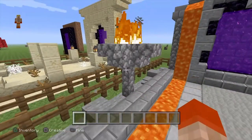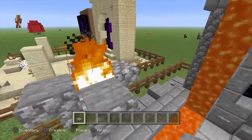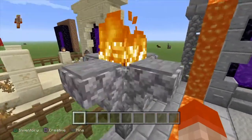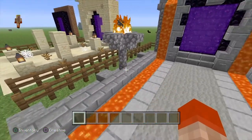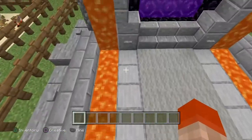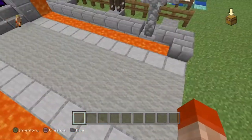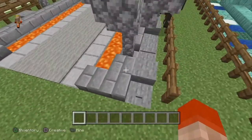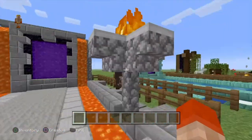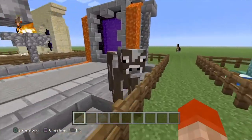I also used some iron trapdoors — those aren't super survival-friendly but they look a little better. You could substitute pressure plates for something more survival-friendly. Along the pathway I have some stone bricks with polished andesite around the center, another small torch feature, some stone brick slabs on the sides, and kind of a pool of lava leading up to the portal which looks pretty cool.